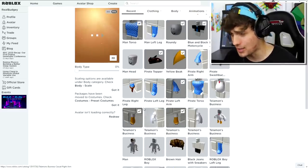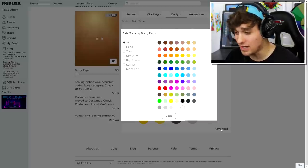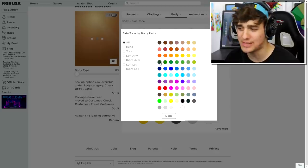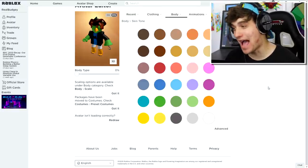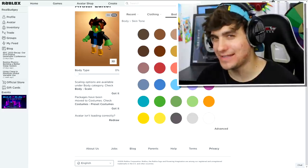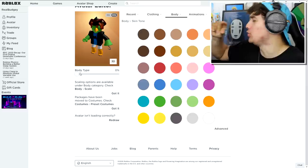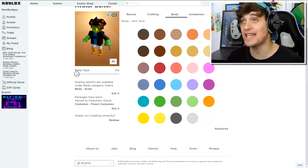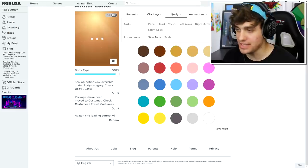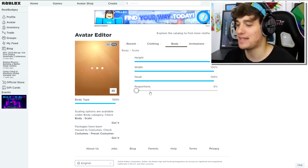We also need to change the skin color to a green color - I think it's like this color right here. Not bad, not bad, but we need to make it better. Budgie is not a tiny little budgie - he's massive! So we need to make him taller. The Budgie needs to be as tall as physically possible, otherwise people are going to know it's fake.